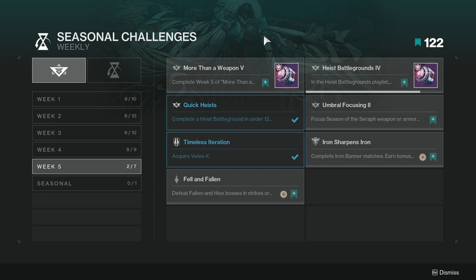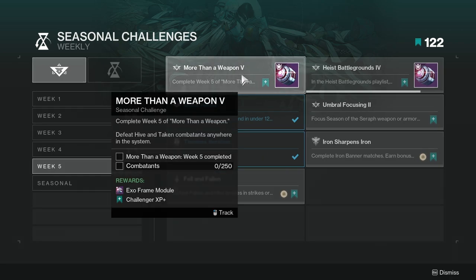If you guys like the video, like, comment, subscribe — really do appreciate it. So, More Than a Weapon 5: complete week five of More Than a Weapon, defeat Hive and Taken combatants anywhere in the system. Not too hard. More Than a Weapon 5 is usually just either a seasonal activity or they probably give us another mission, which is usually very much appreciated.